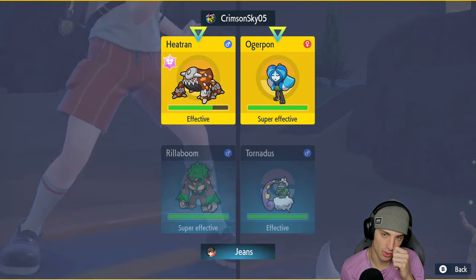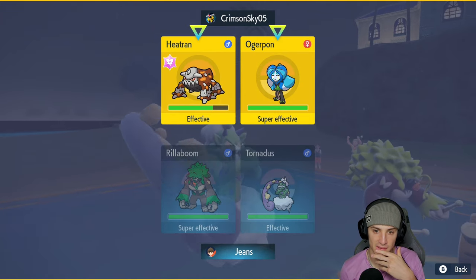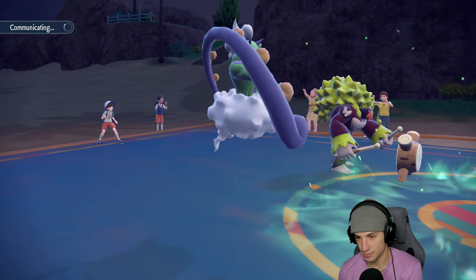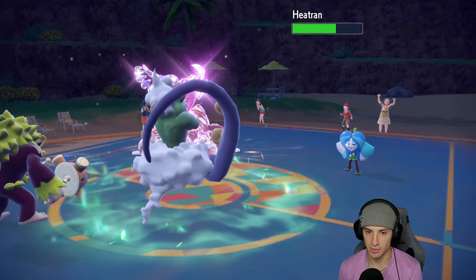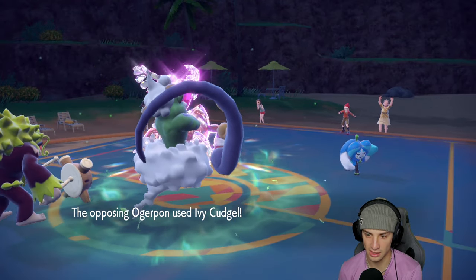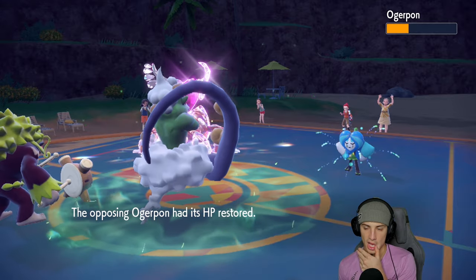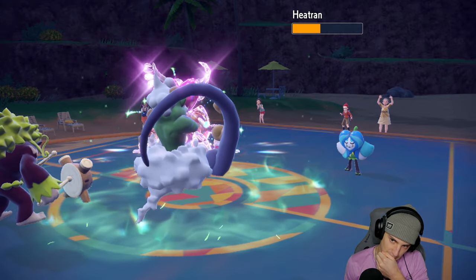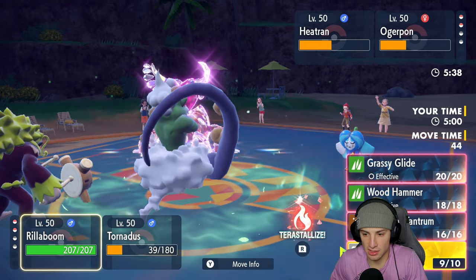If we stay this typing then it could rip into me with Ivy Cudgel. So I'll Fake Out Heatran and drop a nice Bleakwind Storm. Another thing — if it Terastallizes to water... actually no, they used their Tera already, so that's fine. The Bleakwind Storm does a nice chunk of damage — beautiful, lovely! Ivy Cudgel comes out — can you soak this? That's money! He's trying to Poison us. I think now is a good turn to just Thrash Lies.